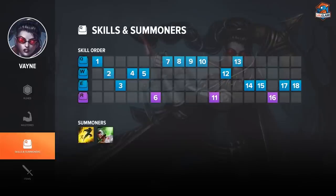Scaling on Vayne — mostly you want to go Q level 1 and then put 3 points into W. Level 3 you're going to take Condemn, but after you put 3 points into W, you max Q. The reason being you don't really need the extra 40-50 damage on your W after you put 3 points into it — it's sufficient enough. So at level 10, you'll have 3 points in W and 5 points in Q.